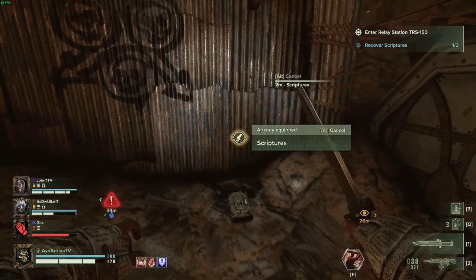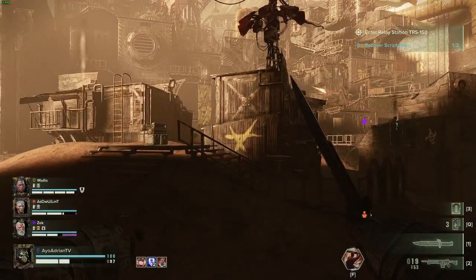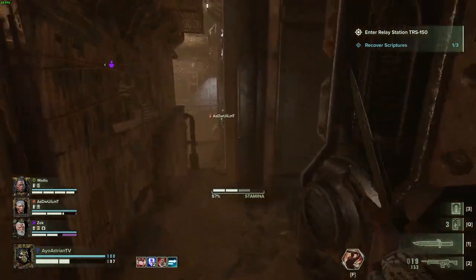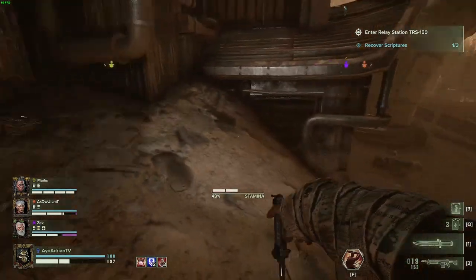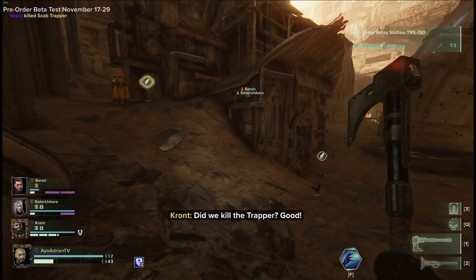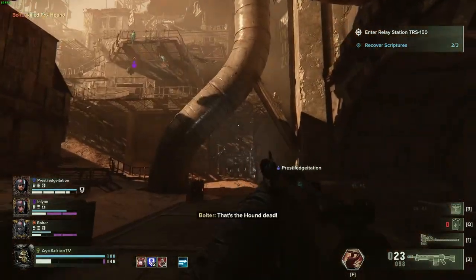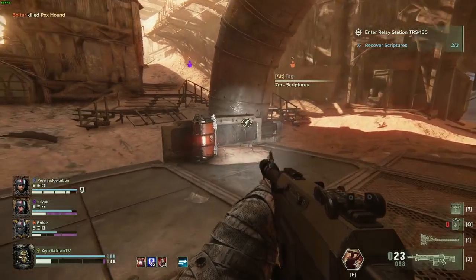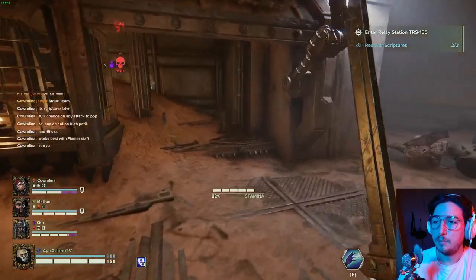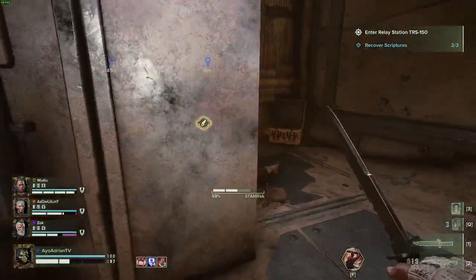There are five book spots immediately after this, all kind of in the same area. From the same drop, hug the right wall and go all the way down — there's another book spot next to this barrel location, and sometimes you can find two right next to each other. Looking at the pipes along the right side, there should be one in between the pipes next to a barrel. Continue down that path hugging the right wall, and there's another book location in this little tiny shop-looking thing, also next to the giant ladder.